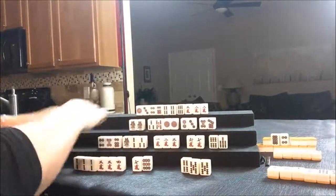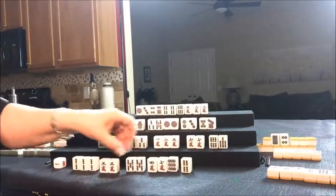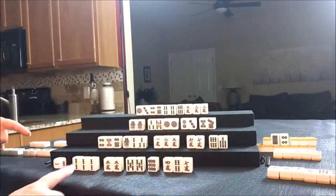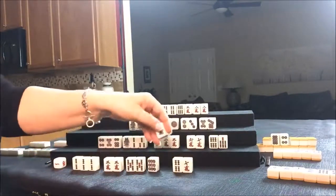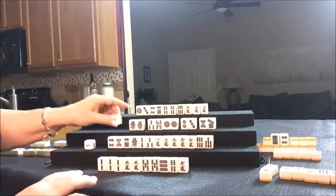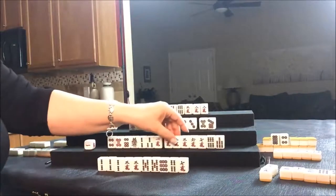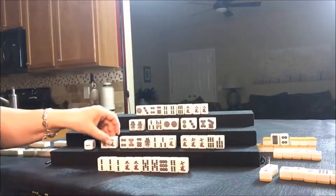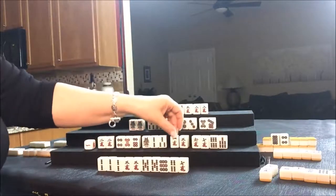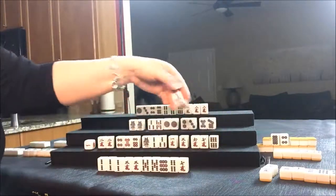Let's hold the nine dot. Seven crack has been thrown — there's a Pone, and I believe a Pone of four cracks out. Let's throw that. Now it's South's turn — we need a Pone. There's a two crack; maybe this could be their pair. So let's throw the seven BAM — they still have drawing to do.